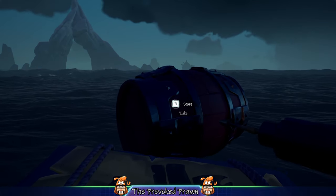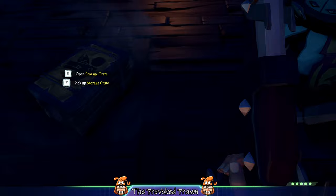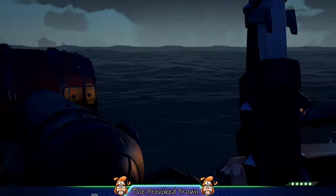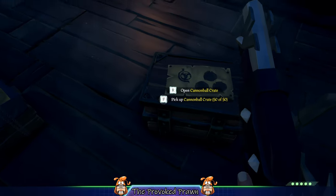This is really handy because then what you can do is take that storage crate around your ship and do the opposite — dispensing everything that was in the storage crate back into the various barrels around your ship.